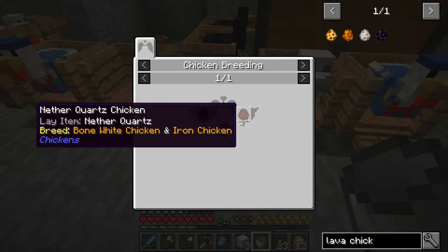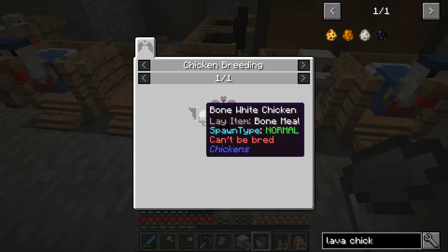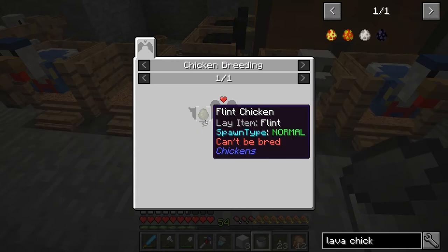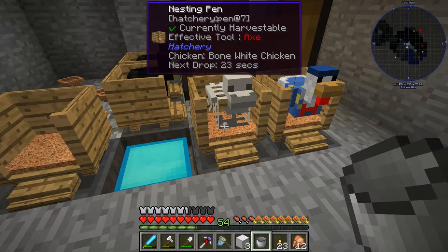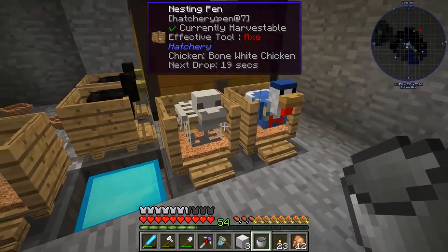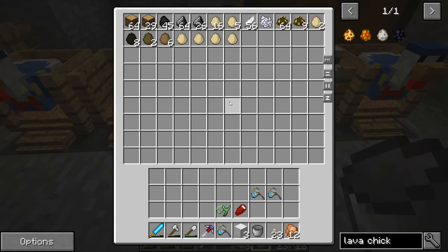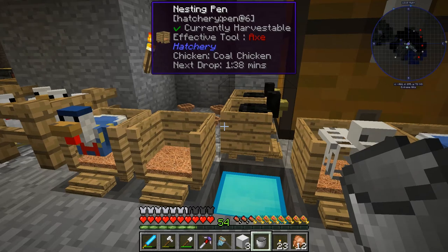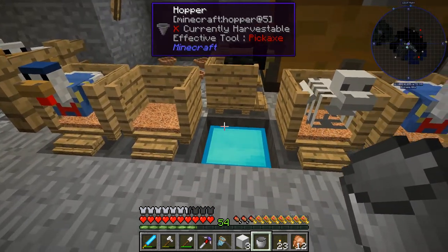The other side of lava chicken is the nether quartz chicken. Nether quartz chicken takes a bone white chicken and an iron chicken. The iron chicken just takes bone white and flint, which we have. I have a bone white chicken here breeding alongside a smart chicken, so we're slowly getting the bone white up to 10/10. Then we'll make the iron chicken, then the nether quartz chicken, and then finally the lava chicken. It's going to take a little while but I'll give you another update shortly.